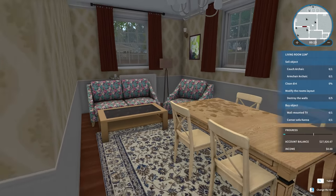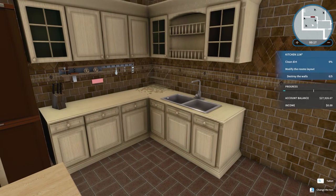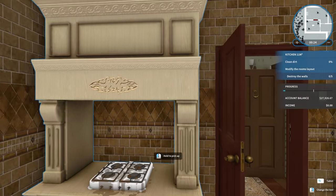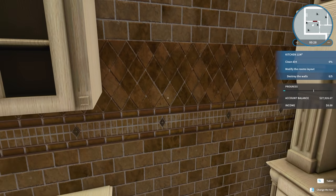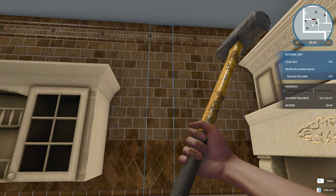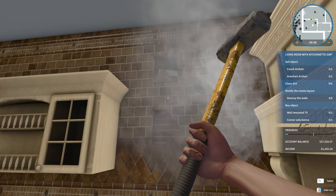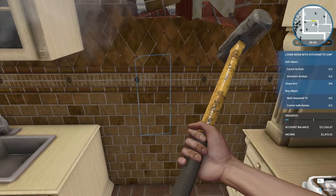I don't know exactly what we're supposed to be doing. Holy shit, that's a lot in that one room. We've got to clean the dirt and modify the room layout. It wants me to take this wall down - into the red. You really do want that? You want something that goes right into the living room? Okay, I get it.